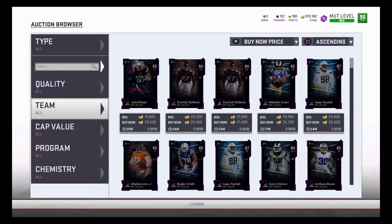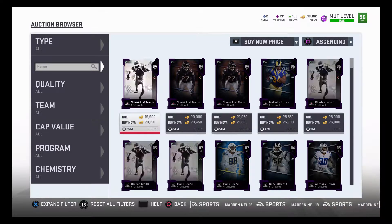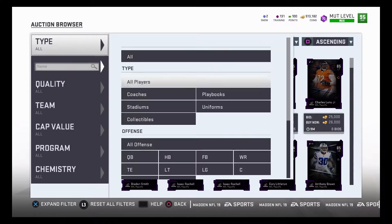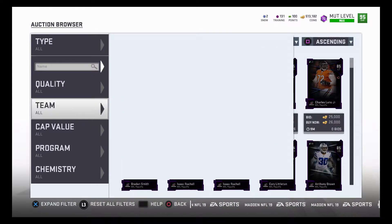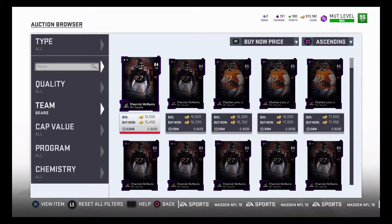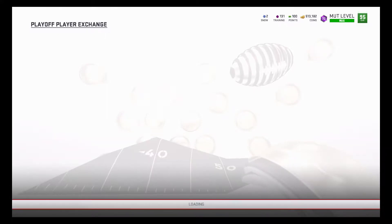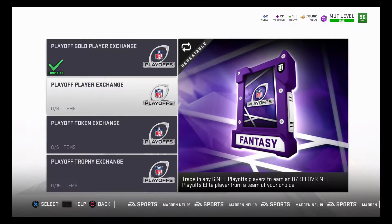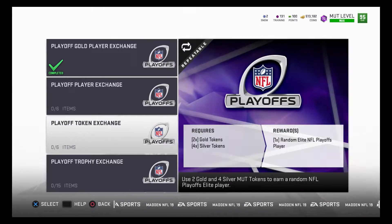You can snipe these cards — just scroll through and click 'buy now' until you see someone post for very low, or filter by playoff teams where you can normally find them cheaper. For example, 15,000 each — so you can technically get an 87 to 93 overall for around 100k. Not the worst thing in the world.